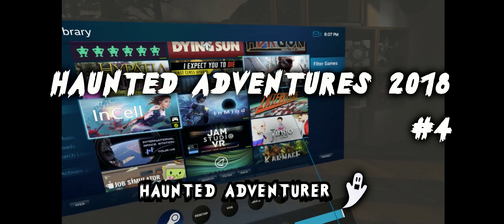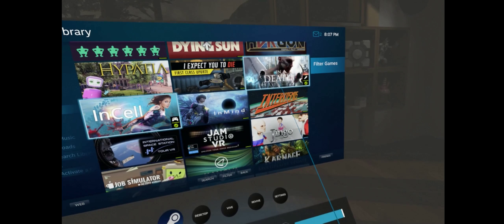Hello everyone, this is the Haunted Adventurer and welcome to my Haunted Adventures 2018 Halloween Specials. This is number 4 and it's In Death, a VR game which I've been looking forward to playing for a while. Unfortunately in this video the sound was not working — the audio cut out for the game so all you hear is me talking and my controllers clicking and clacking. On top of that, at the end the game crashed because Microsoft decided to run Windows Defender. So that's why this video is a little bit shorter. I tried really hard to get something up for you guys, so apologies in advance — hope you can enjoy the video anyway, and we'll do better next time.